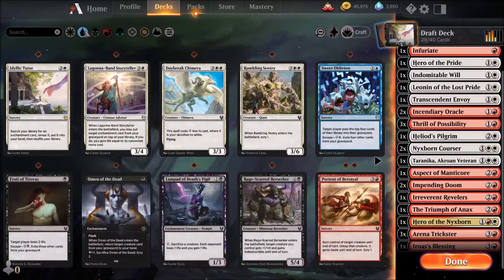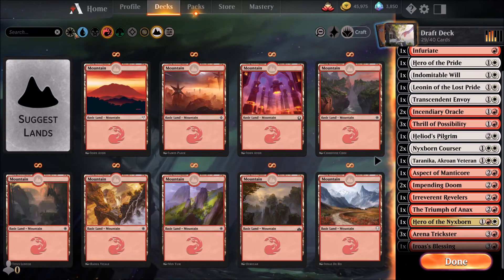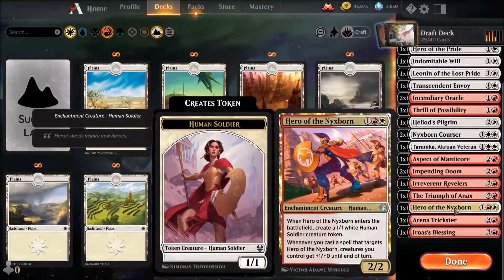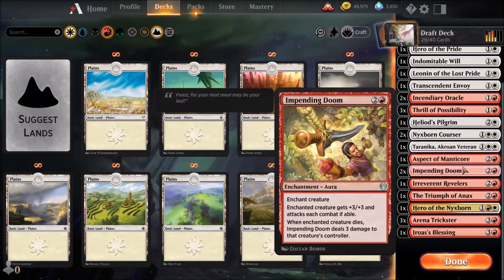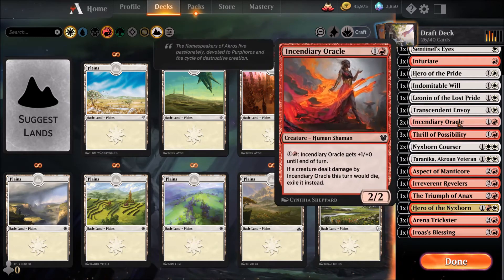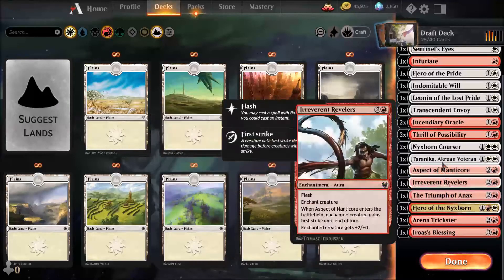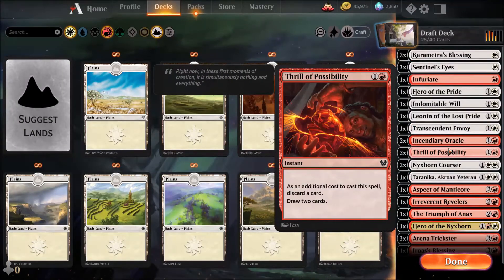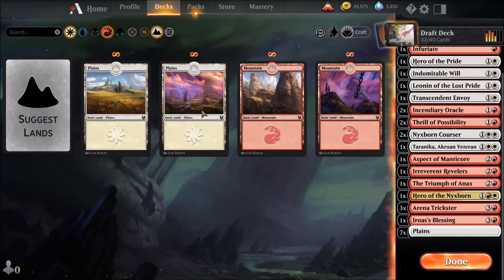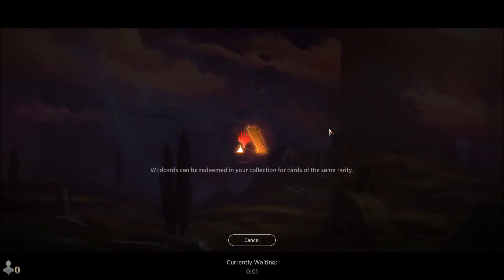I don't need this one. I need to put some lands in. How many lands do we place — 17, right? We have 13 spells, so seven and eight lands. We still have two double-white cards, so it's going to be eight white mana and seven red. Let's give this one a try — at least the last try for this video.